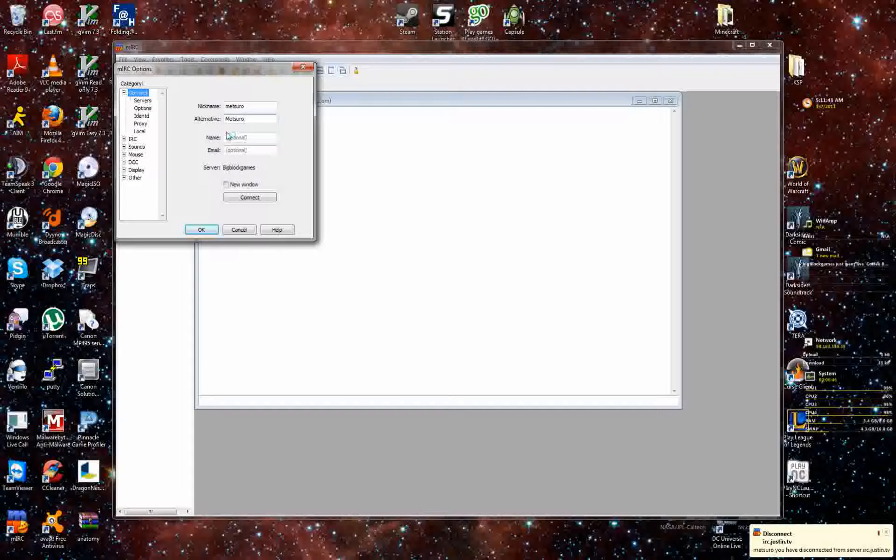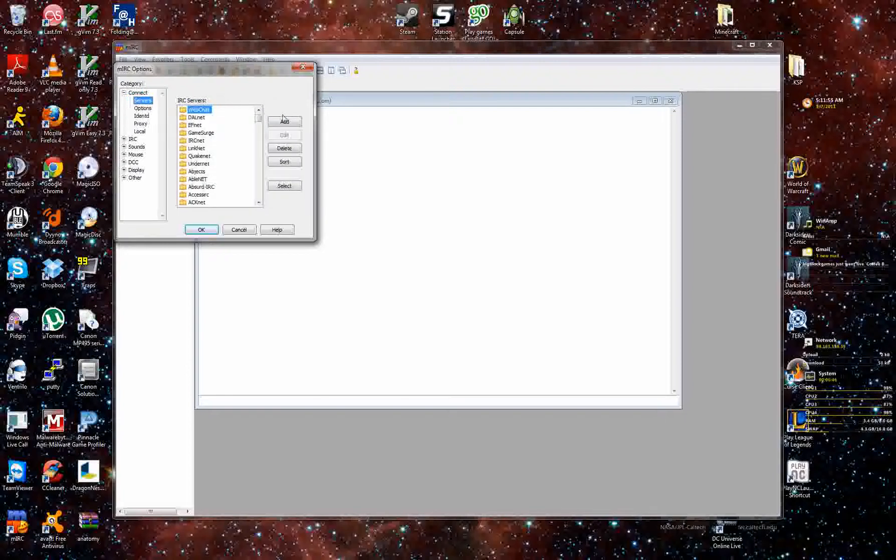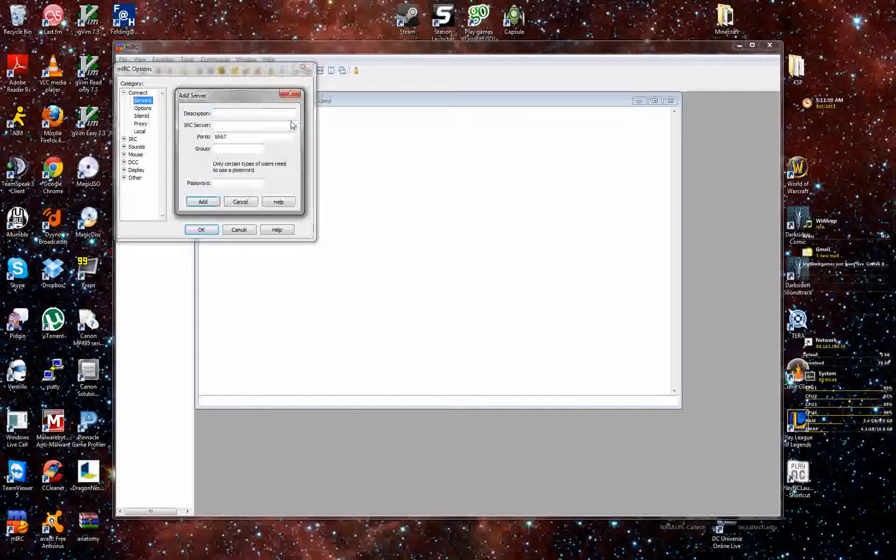From here, we're going to click on the servers. We're going to have to get a new server set up. I'm going to go ahead and just name that Big Block Games, and then we're going to use the IRC server.